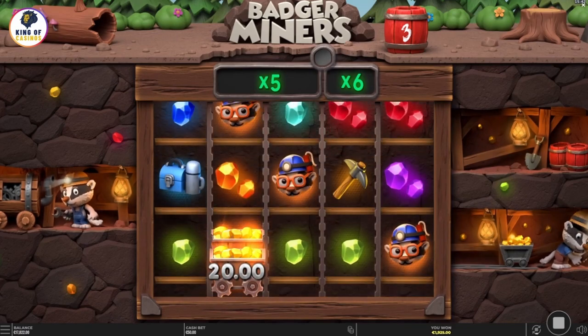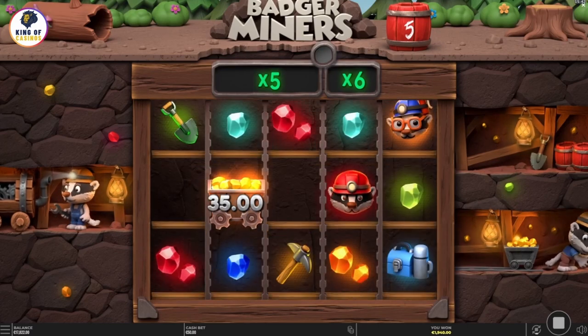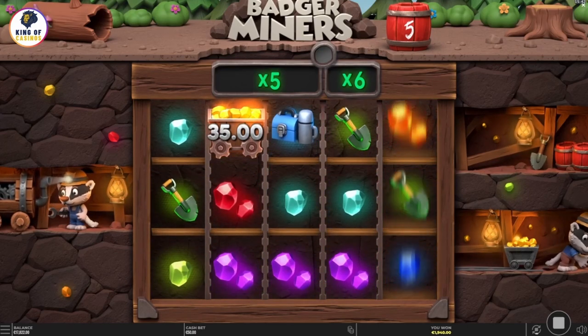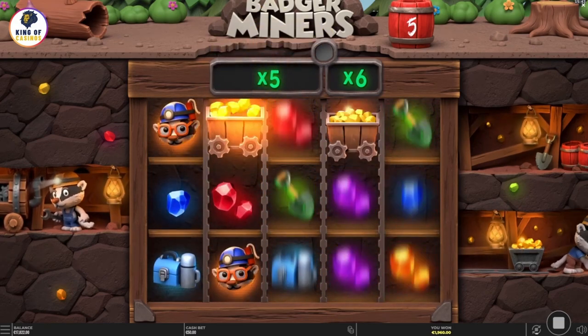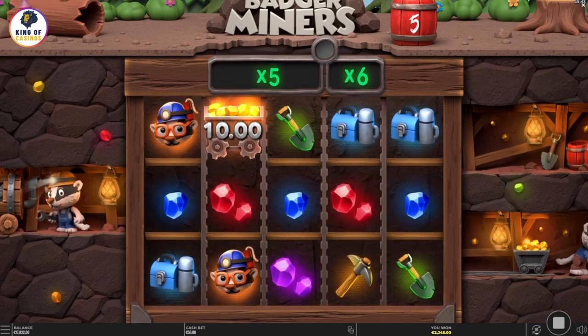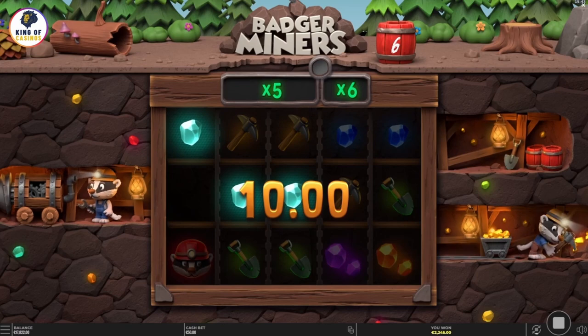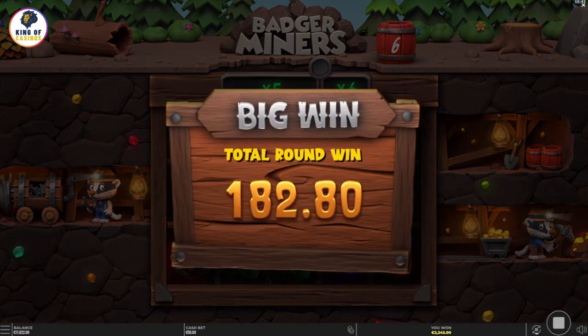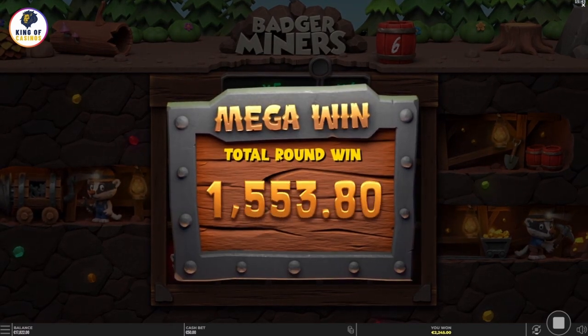Yggdrasil is presenting another unique slot game. The slot game called Badger Miners was released in July 2023. This slot has a maximum win rate set at 10,000 times the bet per spin and also features a 96% RTP rate. The bet amount per spin is set at €50. With these rates, theoretically it's possible to win up to €500,000 in a single spin, but it requires a considerable amount of luck.